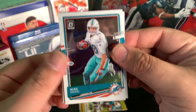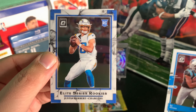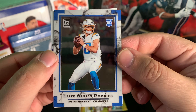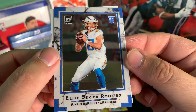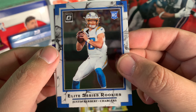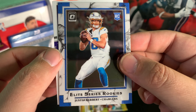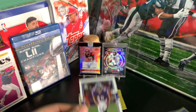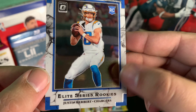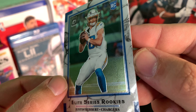Alright, here we go — Mike Jacecki, DJ Moore. Oh look at this — Elite Series Rookie Justin Herbert! Let's go, these marble cards look so sick. I really like the look of these cards, and Justin Herbert — what a hit! And then Patrick Queen right behind him. What a mega box here.